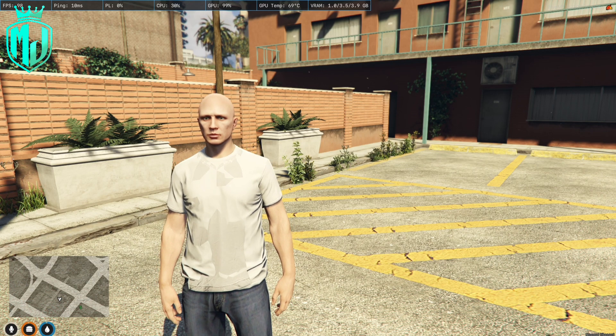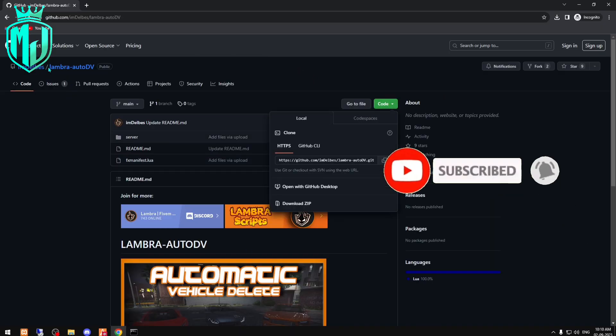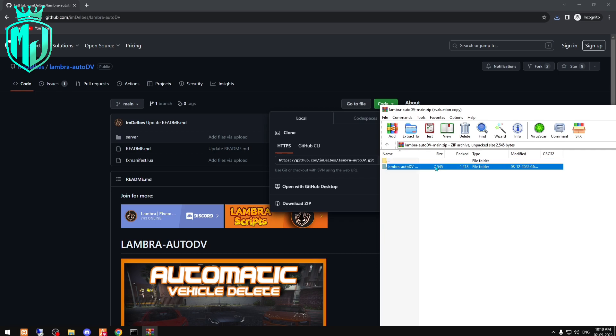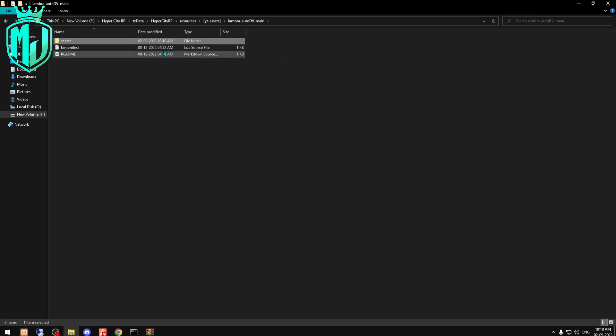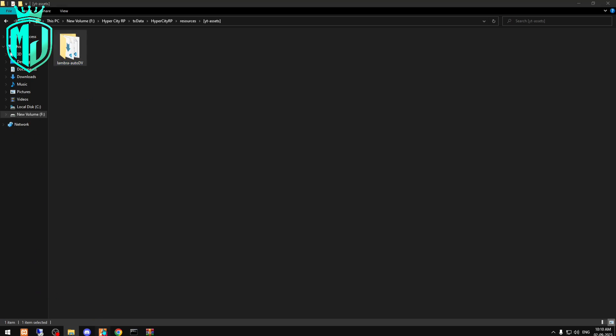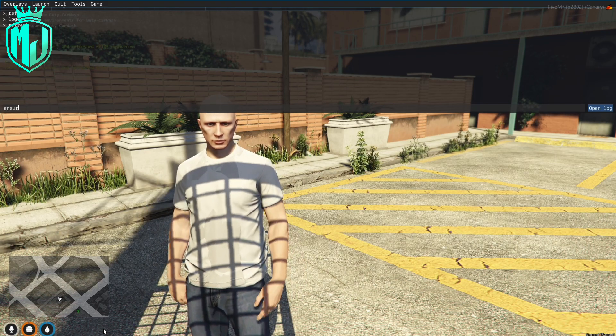Let's get started — link in the description. Go to your account and download it, then copy and paste it into your resources folder. You'll see a folder with an fxmanifest file inside.